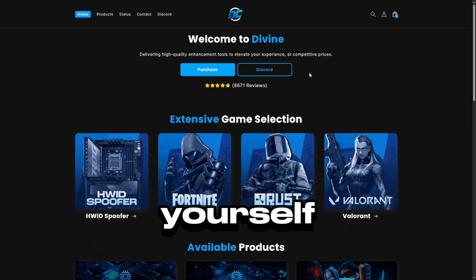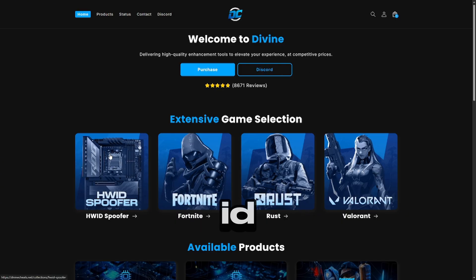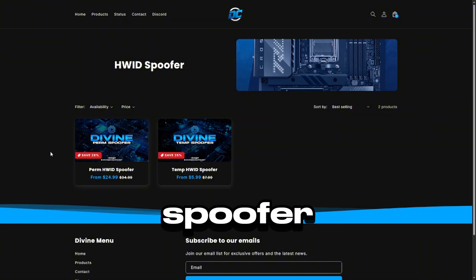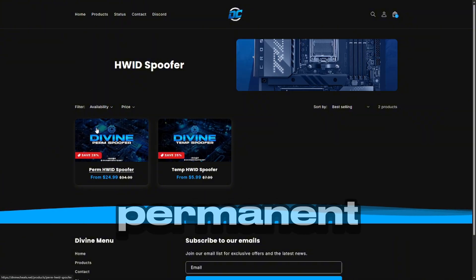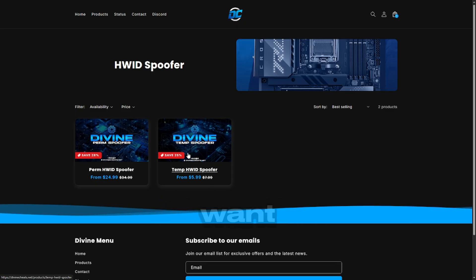To get Divine for yourself, head over to divinecheats.net or go to the first link in the description down below, and then select the Hardware ID spoofer. They have two different spoofer options: the Prime Hardware ID spoofer and the Temp Hardware ID spoofer. Choose the permanent Hardware ID spoofer if you want a permanent unban from all your favorite games, or choose the Temp Hardware ID spoofer if you want a temporary unban.